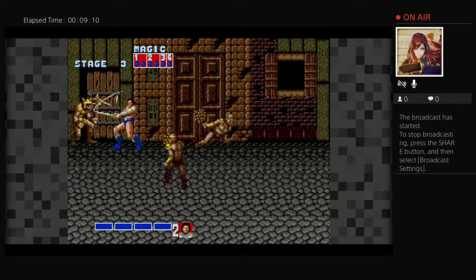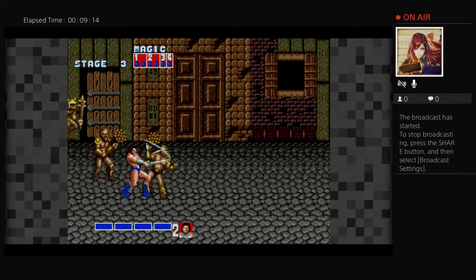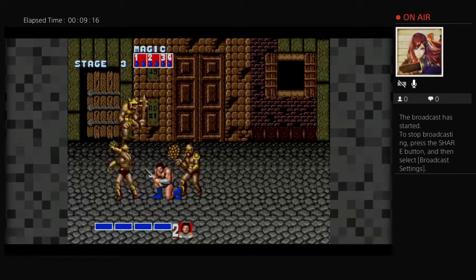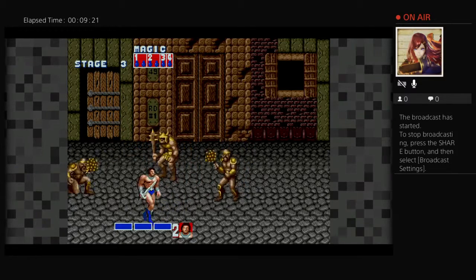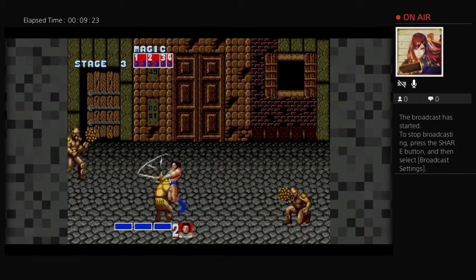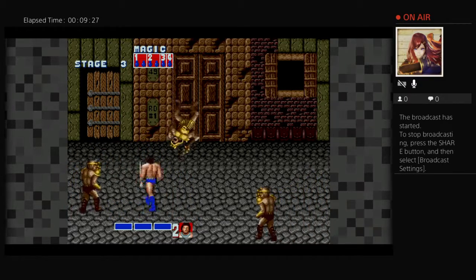Now we take out these guys — yellow-goldish color, but they're not that tough if you're careful. We need to make sure to take them quickly so they don't take too much life from you.